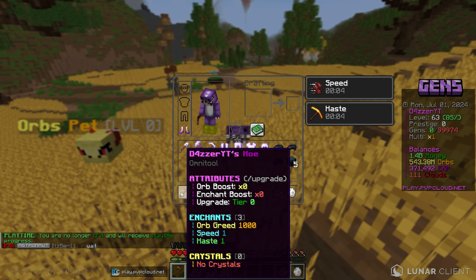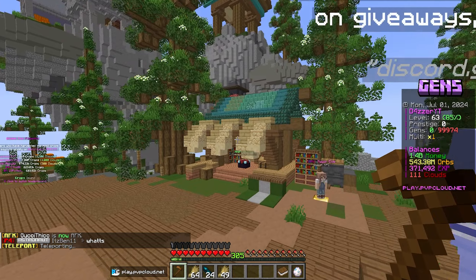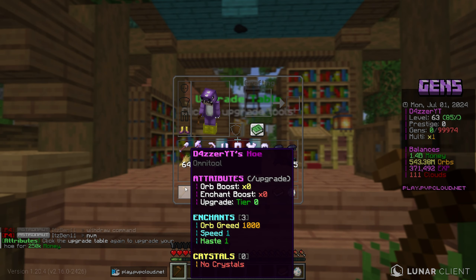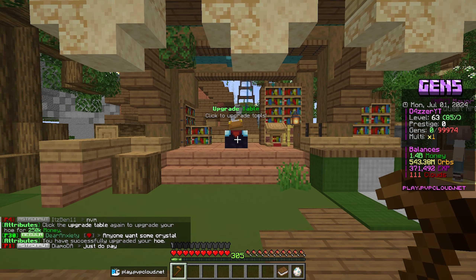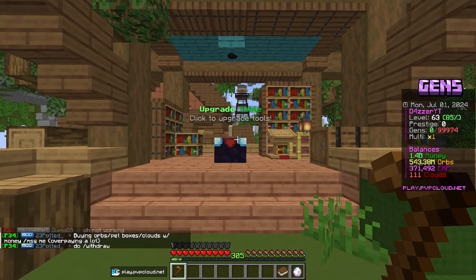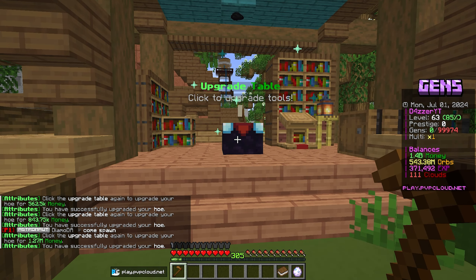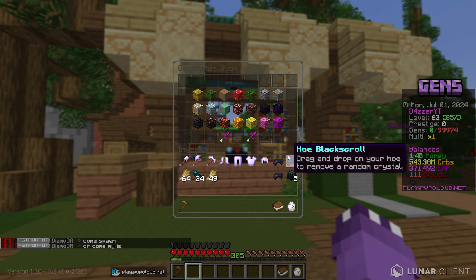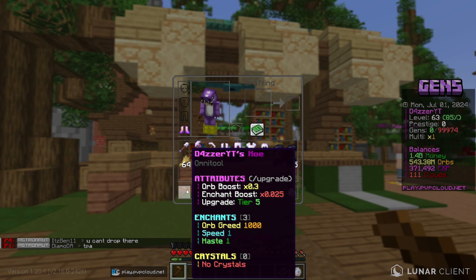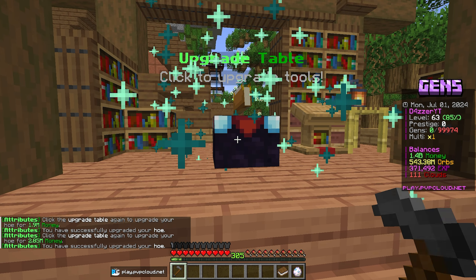A big thing on this server is the upgrade table at spawn. If you right-click it you can upgrade your hoe or sword with money. Spending 250k — done, we now have an orb boost and enchant boost on our harvester hoe. We keep upgrading: 375k, then more... the only concern is we could spend 1.4 billion on generators, so I don't want to waste too much, but I do want to get the hoe decently upgraded. It's now a stone hoe, then an iron hoe — let's get it to tier 20.